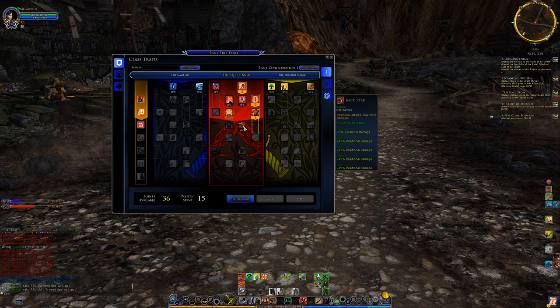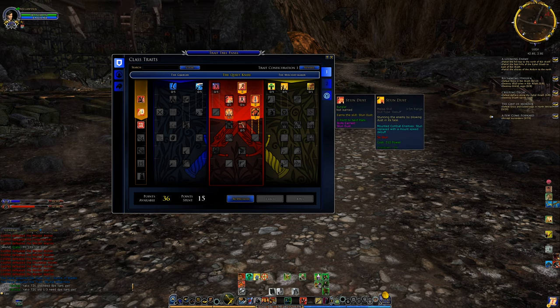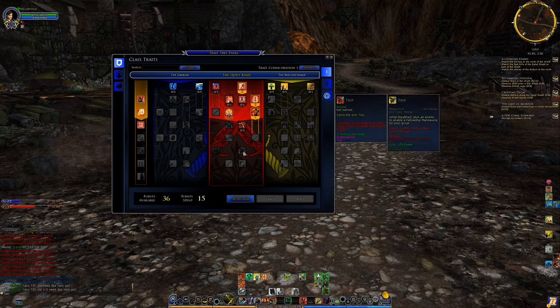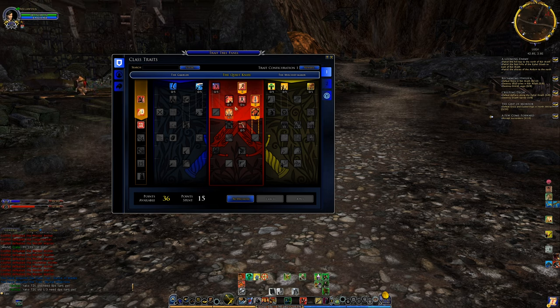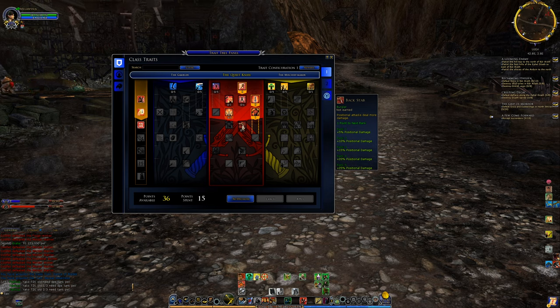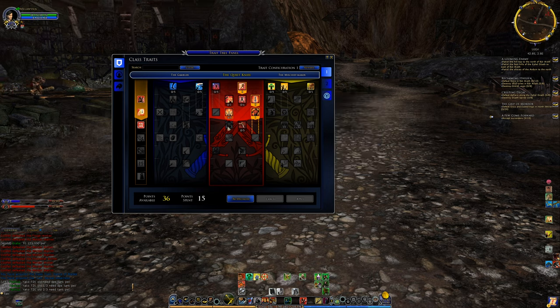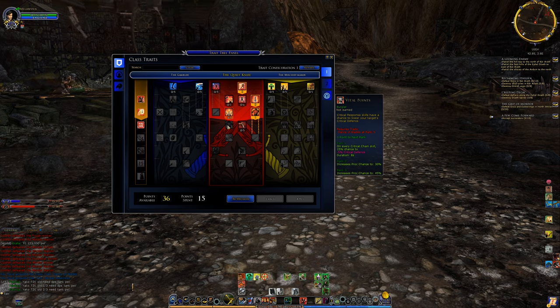On the burglar in group content you have further incentive to be behind enemies if you get this trait. Even solo, with tools like Stun Dust, Exploit Opening, and Trip you can stun enemies and get behind them. You also open fights from stealth behind enemies, so eventually solo this is something to look into. The other trait in this row — grayed out until we put more points in Dance of Blades — gives your critical response skills a chance to lower the target's crit defense.